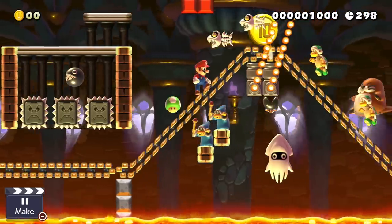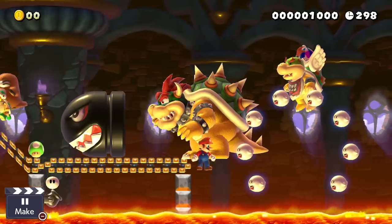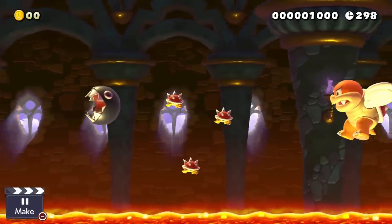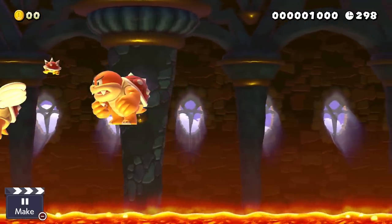Mario is frozen as well — he can't move anymore. And his conveyor belt is about to drop him into lava. Luckily for Mario, lava doesn't work without time, but sadly for Mario this also means that he now falls forever. Maybe messing with space-time is a bad idea after all.